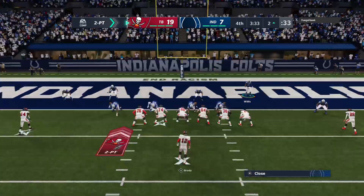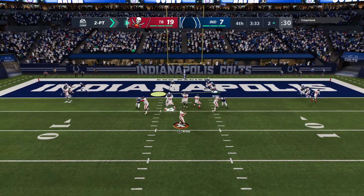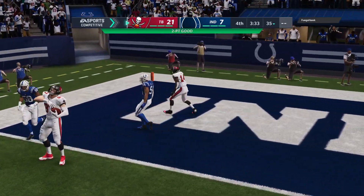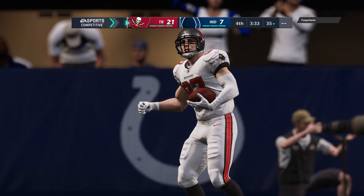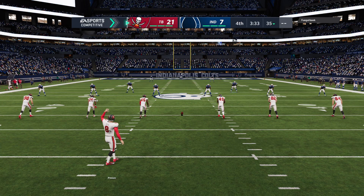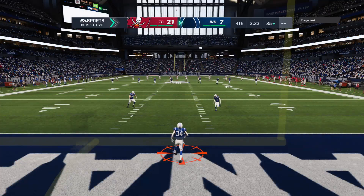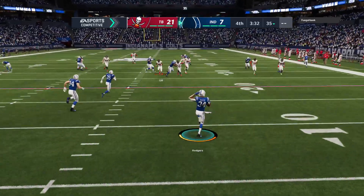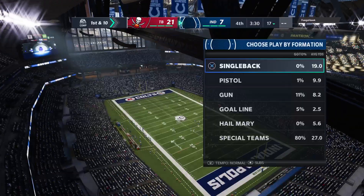Now they'll empty the backfield as they elect to go for two. Shotgun now for Brady — and this one's caught. Their fourth-quarter lead grows by a couple more. He hits the big target for the two-point try. Defenses hate those guys, especially around the goal line. Are you going to put a smaller corner on him, a safety without coverage skills, or a linebacker with size but not used to covering in space? That's why the tight end gives you such a great advantage when throwing the football.